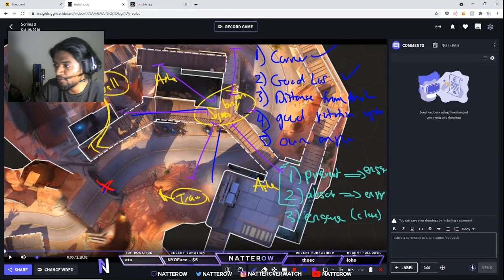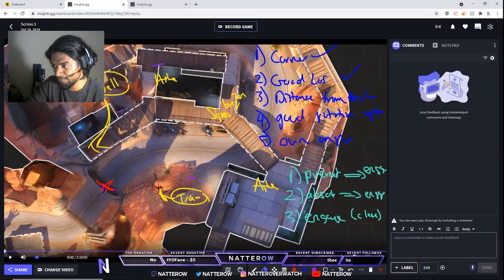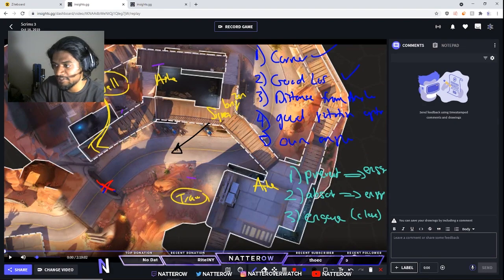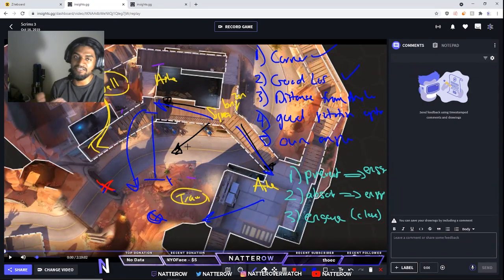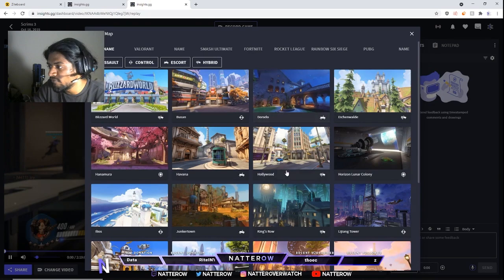Good rotation options means you're essentially able to make a play. Anyone can press W and walk into the enemy team, but sometimes you need to take aggressive angles while staying safe — going wide like this, or wide like this, because maybe someone is behind those rocks and you want to shoot them from over here while maintaining more distance. Having rotation options that let you take different angles is really strong.